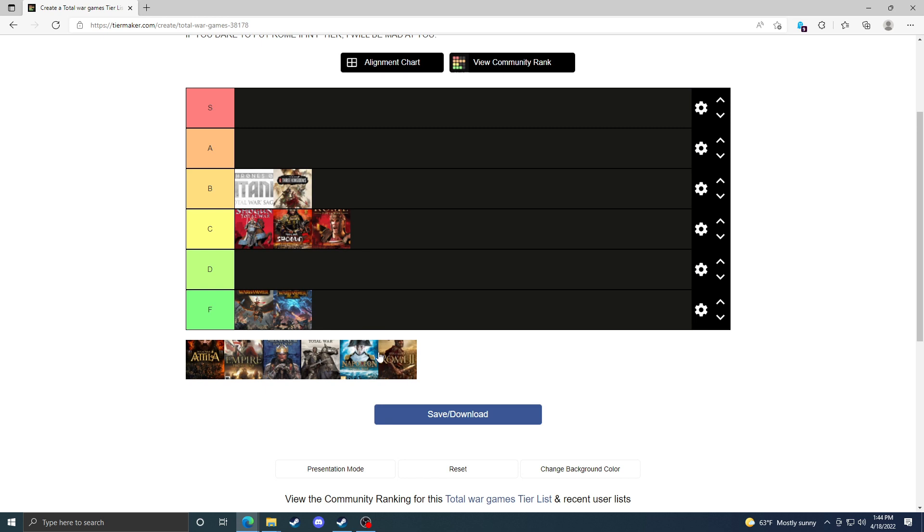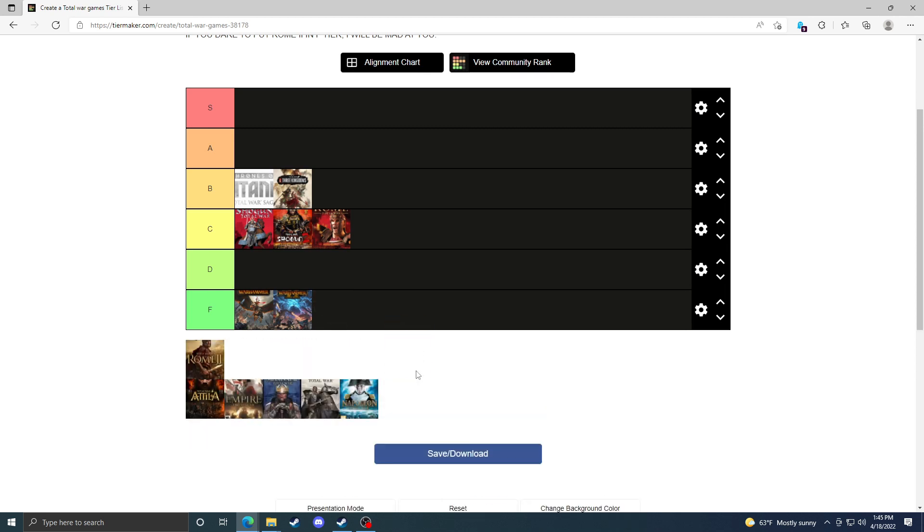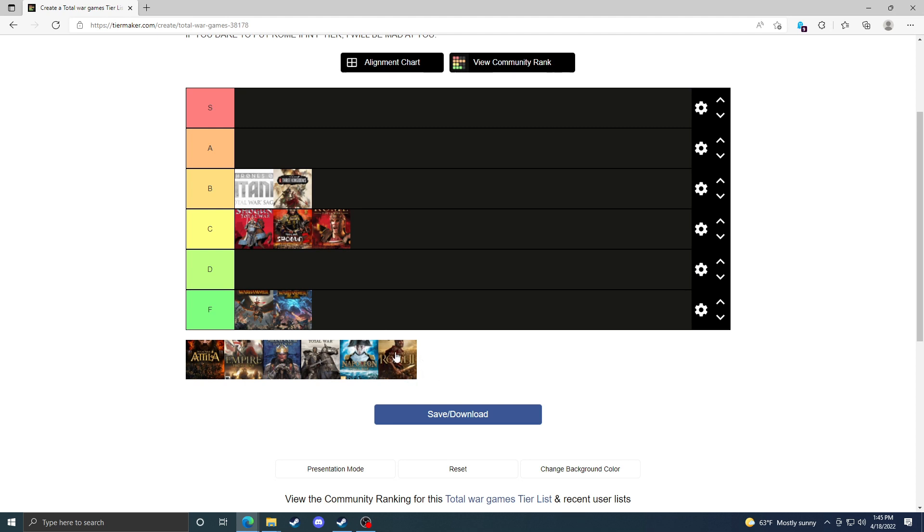Even though we now have a few mods like Medieval 1100 AD that change the position and names of settlements in certain provinces, that was unthinkable upon Rome 2's release. Comparing vanilla to vanilla, the campaign map for the grand campaign is pretty good — a huge improvement over the original Rome Total War because it's expanded to the east, so you can actually include the Parthian region without giving them odd provinces like Elam that don't make sense for Parthia at that start date.